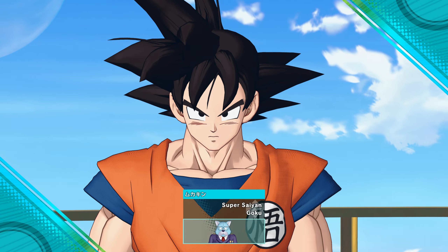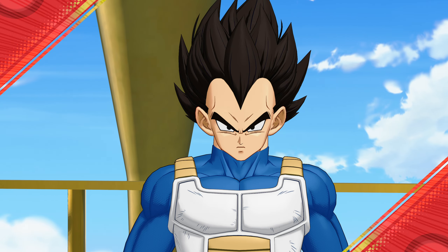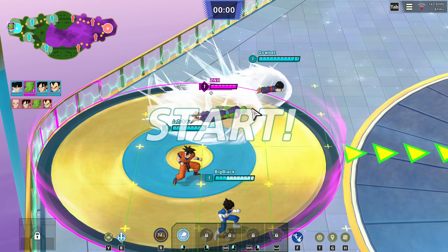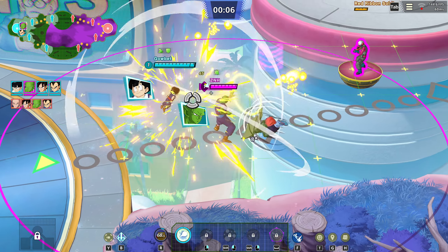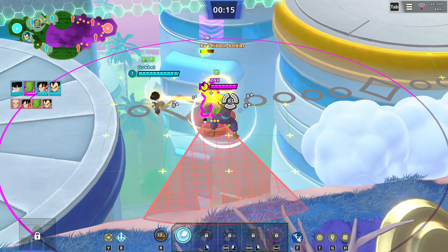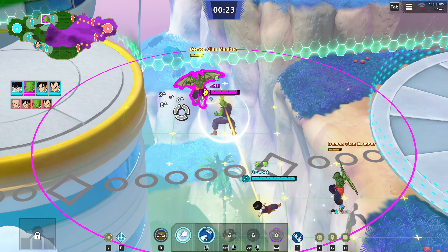We've got ourselves a Vegeta, a Goku, and a Gohan. We're going up against the exact same team except they have Krillin instead of Gohan. I'll end this quickly — I'm gonna head top. Yeah, we're gonna stay with Gohan and let the Saiyans handle bottom.